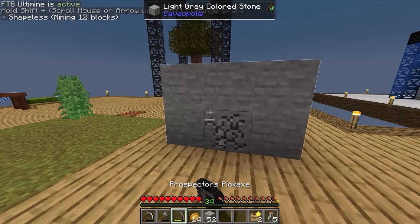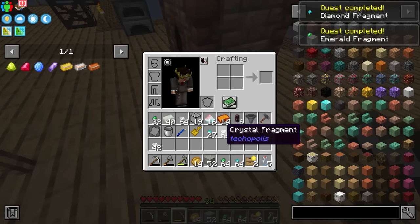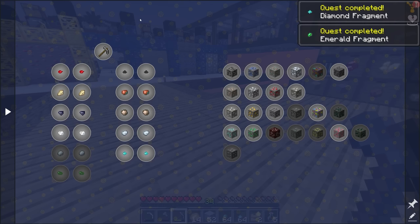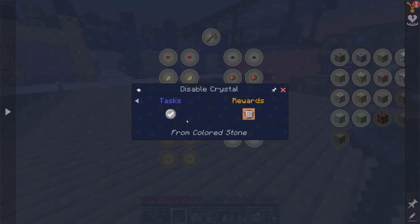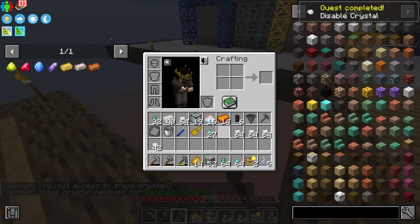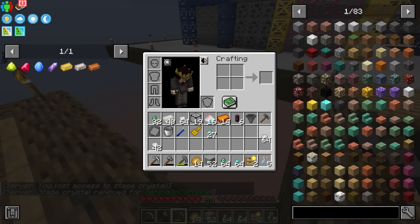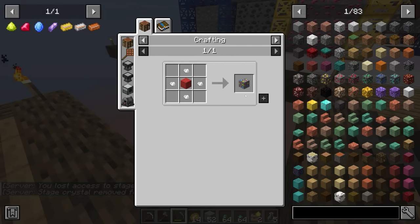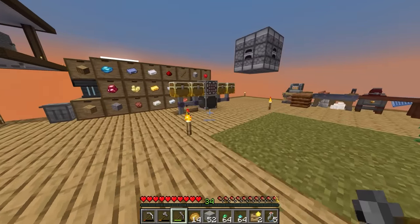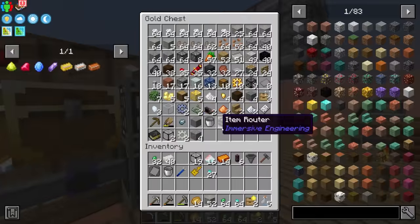If we break it with our prospector's pick we get too much stuff. As per usual we need to go back to the OS-Are-Us and disable the crystal fragments. I'm going to go ahead and throw these crystal fragments into the void - we could craft them into crystal ore but I don't think it's necessary.